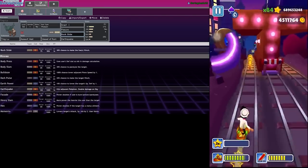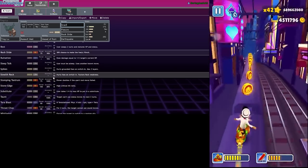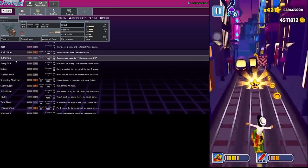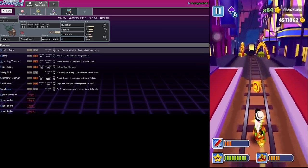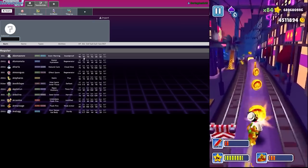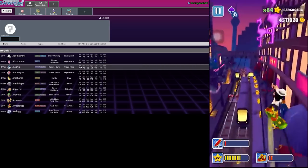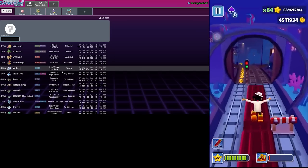I think we want Ruination on him over Snarl. Rock Slide, Earthquake - we'll go Stomping Tantrum. I had Earthquake on this one because it was actually next to a Forretress, which this one obviously is not.